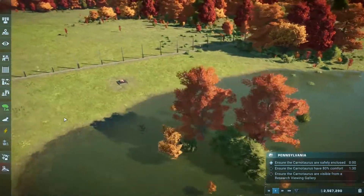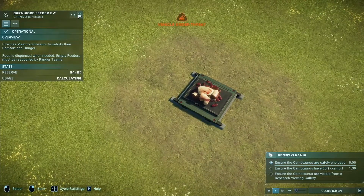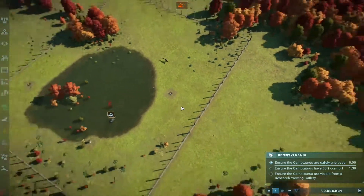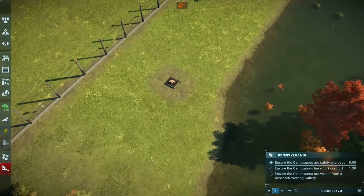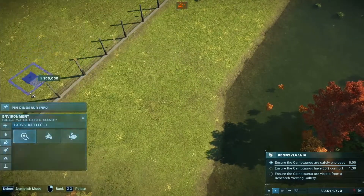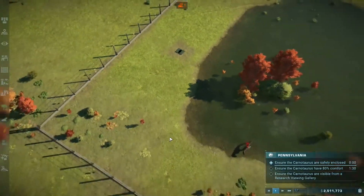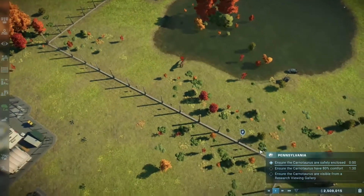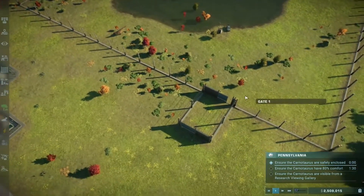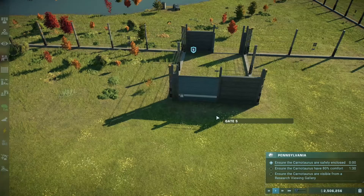Did I just do a normal carnivore feeder? Not a live one. Bugger, I did. Vehicle under threat. Of course it is. What we're going to do then is delete that and put a normal live one in. Live. Thank you. Like so. Because of this additional airlock organisation, we've got a little bit more security.